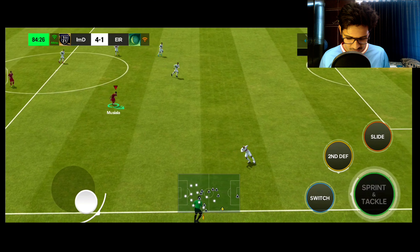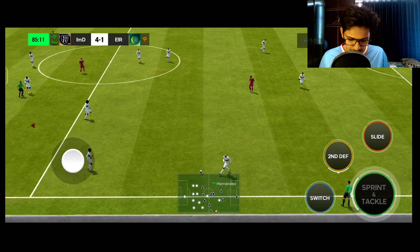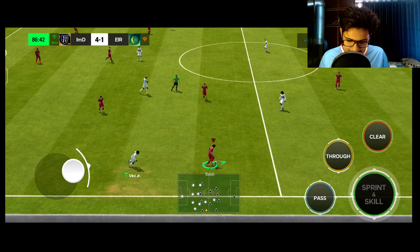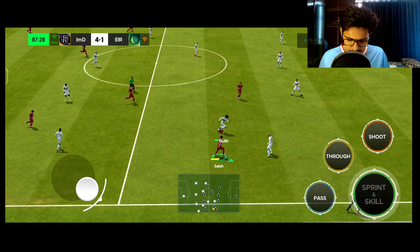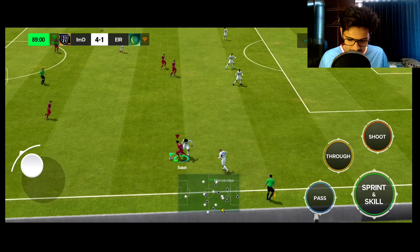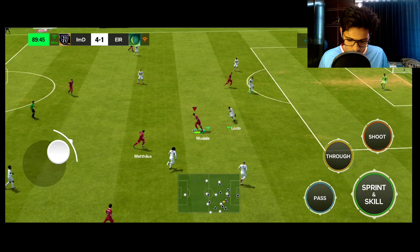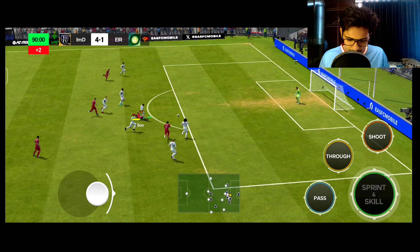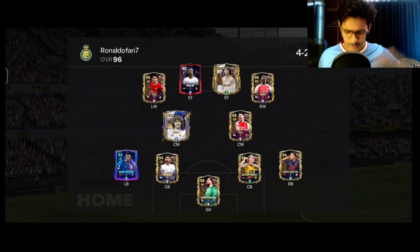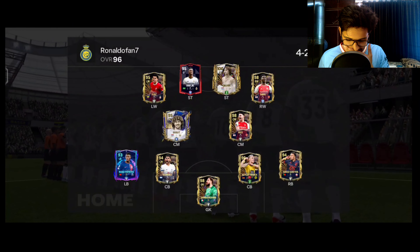We've already scored four goals with approximately five minutes left. Salah with a very good tackle, fake shot, stunning Hernandez with a scoop turn — his agility is very good. Towards Son, fake shot, stamina drained. Then Matthewas scores the fifth goal of the match — let's go!